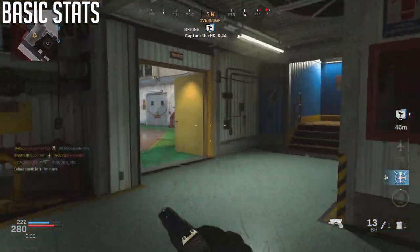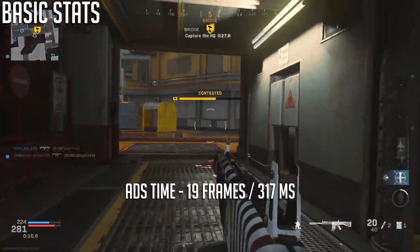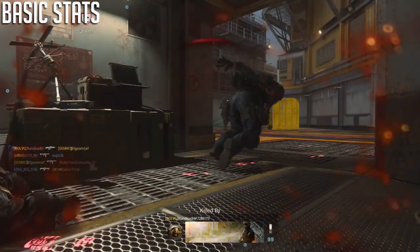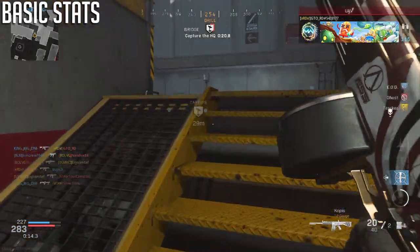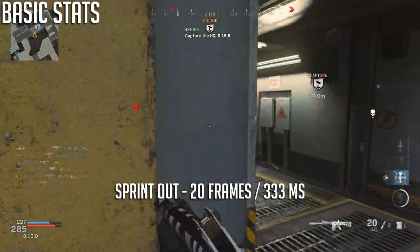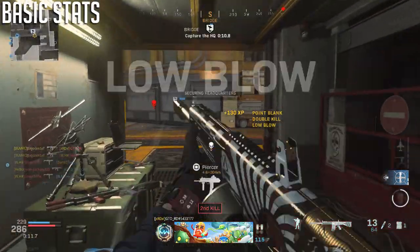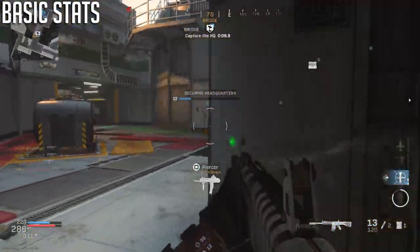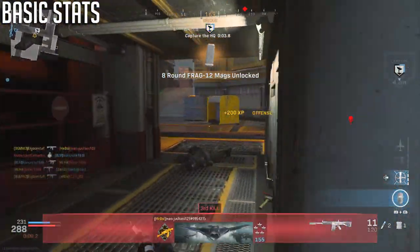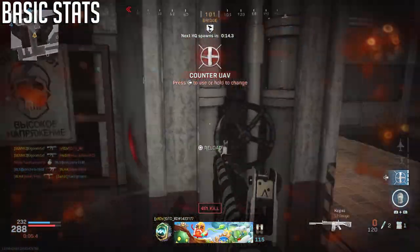Looking at ADS time and sprint-out time, the base ADS time is around 317 milliseconds — pretty average, but could be faster. The sprint-out time is around 333 milliseconds or 20 frames, which is really slow for aggressive play. This was by far the biggest issue when leveling the gun, since being caught mid-sprint getting that slow sprint-out time was very painful.